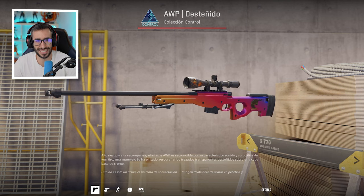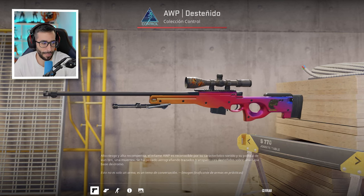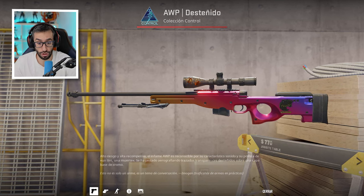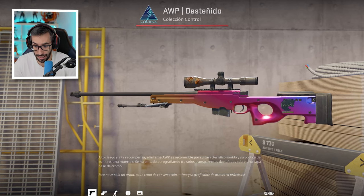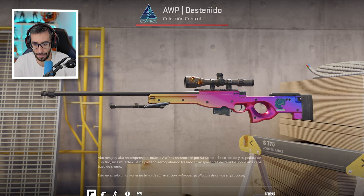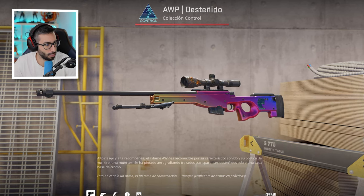También tiene una USP-S Fade Factory New. La USP Fade tiene un 98,5% de fade, que es un porcentaje muy elevado. Y de nuevo, arañitas Gold Web en el scope, que le quedan muy bien, y la pegatina de Fallen en la culata.